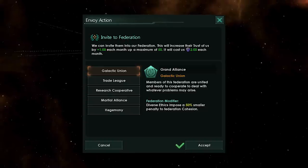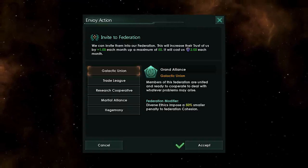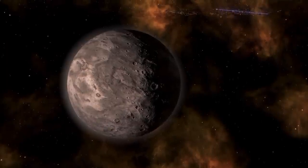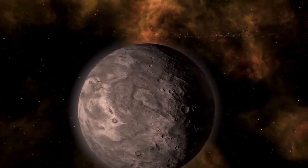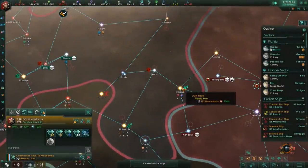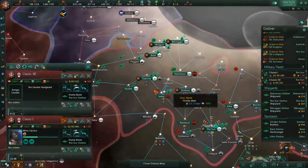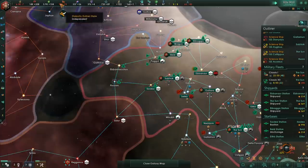Different federations serve different purposes and have different functions. The basic alliance — the Galactic Union — is the one you'll get in your vanilla game, because yes, there's going to be a free patch, but only one type of alliance will be available for free, which is the Galactic Union. It's the most basic of the bunch. It's part of the free update and is a more advanced version of what you currently get — the current alliance system with a few buffs thrown in that can grow over time.